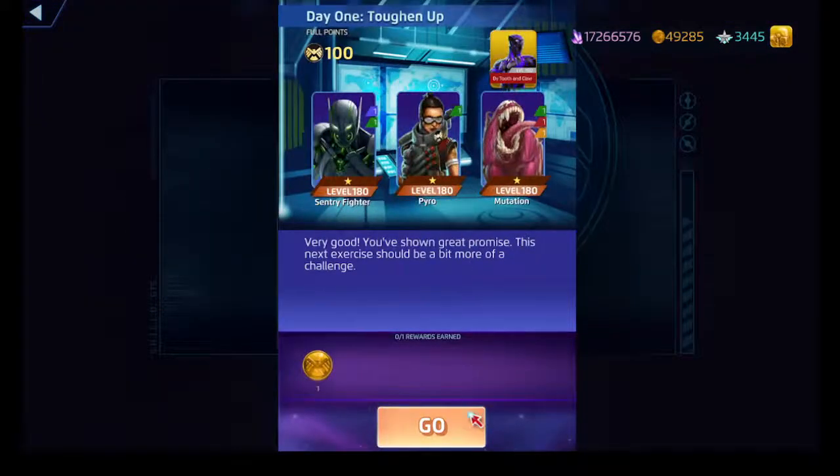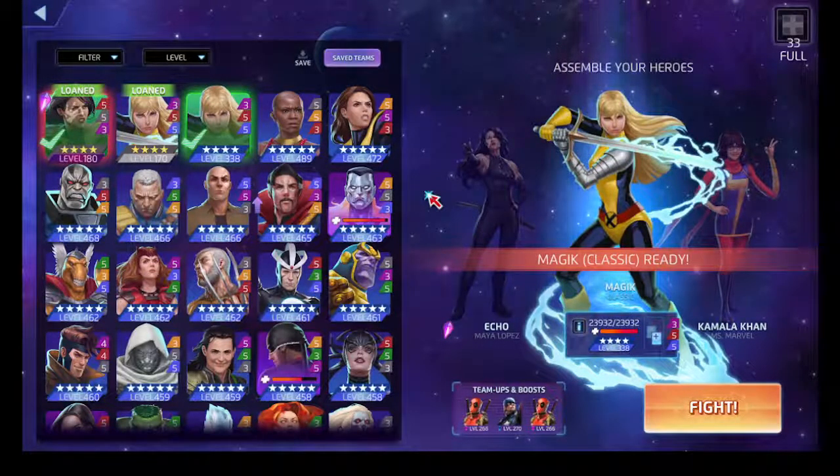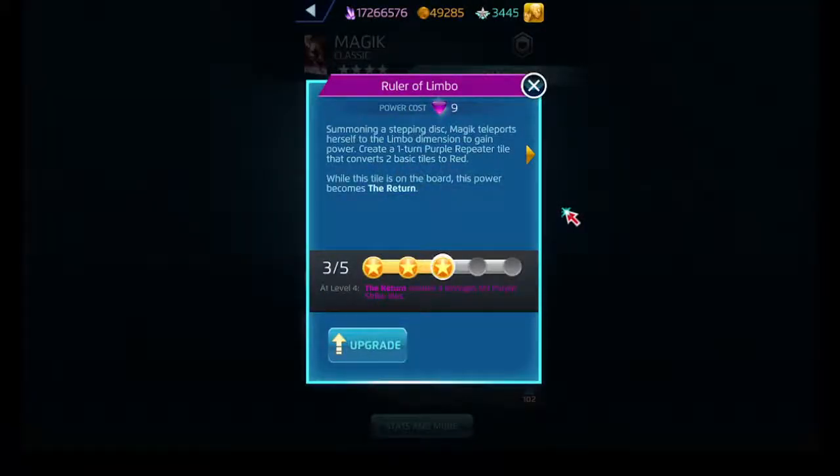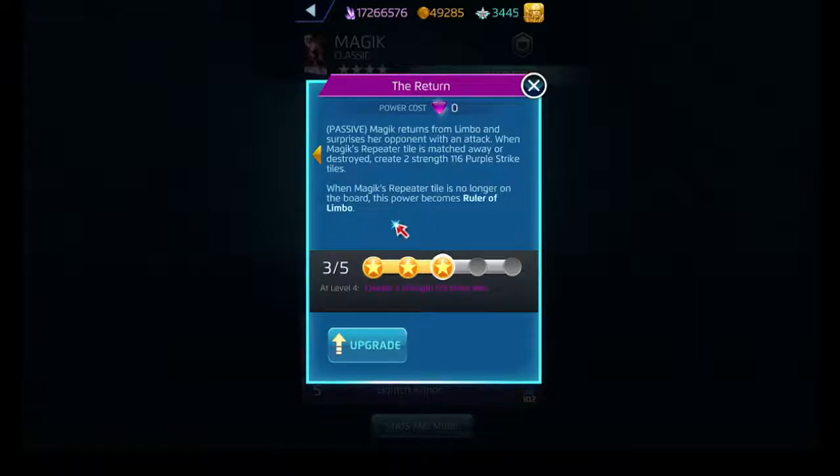Alright, let's see the Toughen Up node. We got Magik - Illyana Rasputin. Ruler of Limbo costs nine and creates a one-turn repeater tile that converts some number of basic tiles into red basic tiles. Additionally, if that repeater tile is matched away, the return happens and she creates two purple strike tiles.